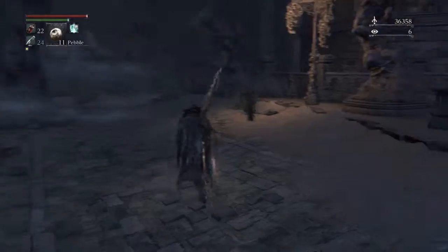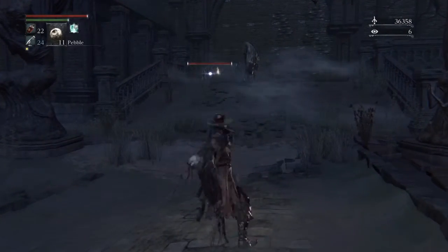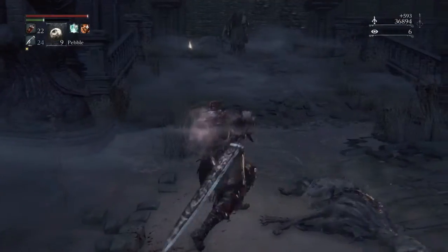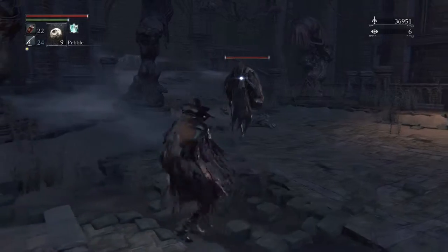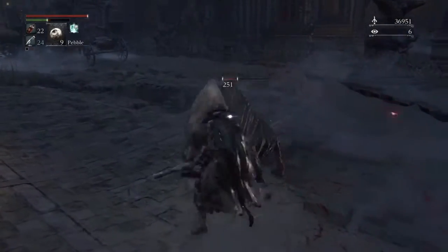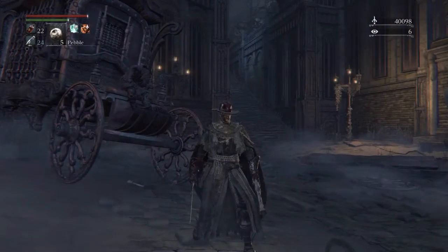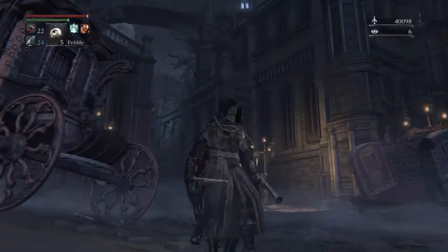Now this can be a bit of a problem — there's one of those sack dudes and a couple of dogs up here as well. You just want to be careful not to aggro all of them at once because then you're going to have real problems. Looks like I've got the big guy on my tail now — let's get him from this angle. Some more Bloodstone shards. That wasn't too bad, and the headpiece isn't too bad either — it's just like a hood with a little iron bit on the front.